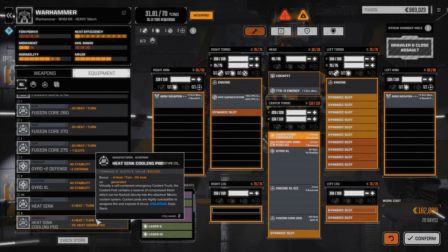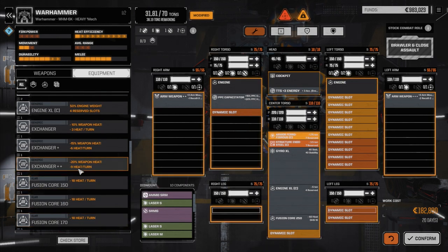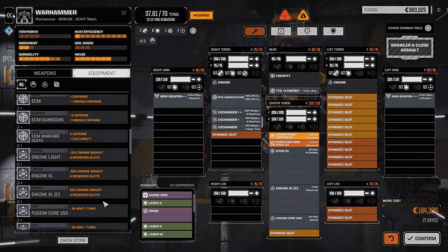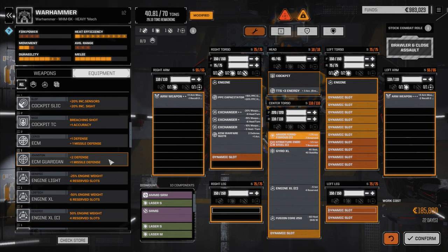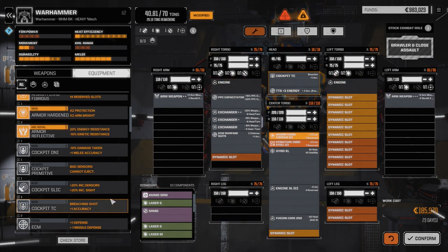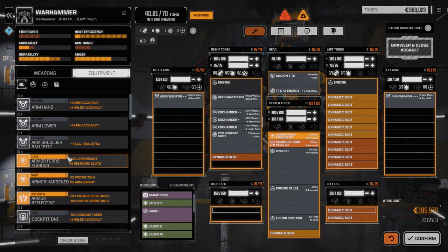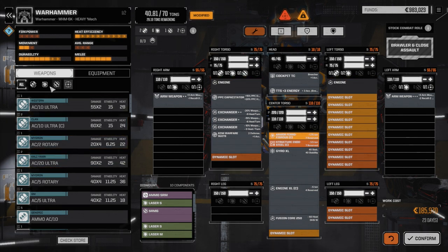We might actually add an Artemis system in a second, but I'm not sure yet. So we're going to go up - what else do we need? We definitely need our exchangers, so we're going to drop three exchangers in this guy for now. We need the warfare suite, which is what we had from our Butcher, and the cockpit with plus-one accuracy - we'll take that one. So we're looking pretty good so far.